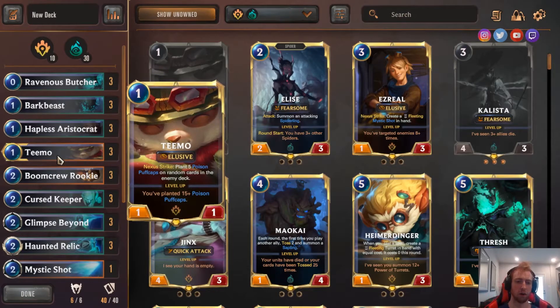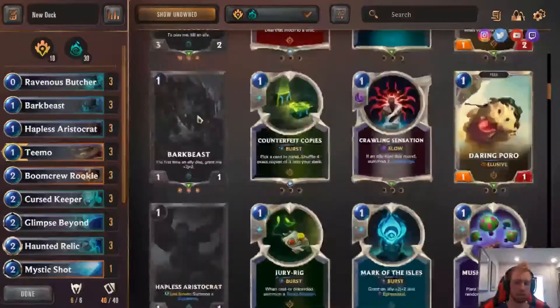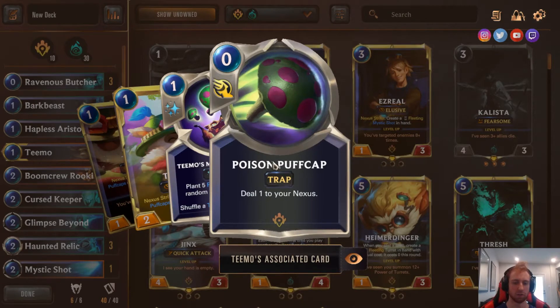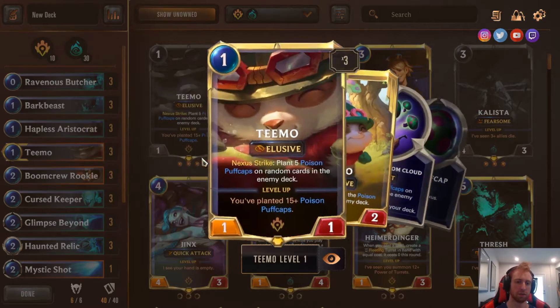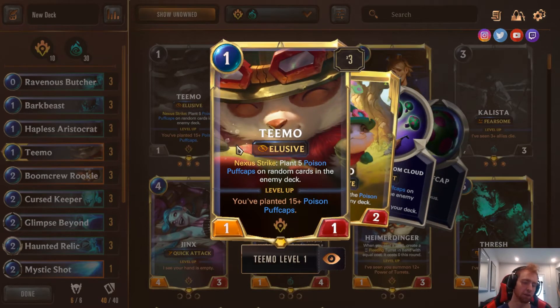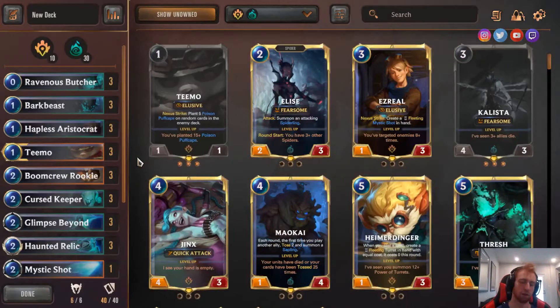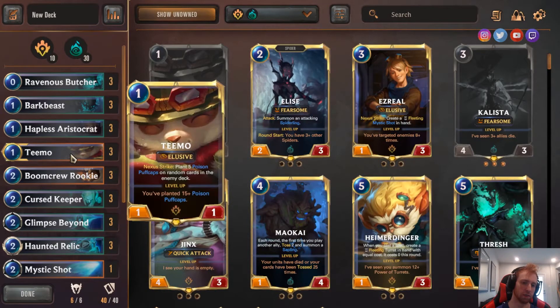Next we have Teemo. Teemo's basically just a 1-mana elusive that attacks for 1 — basically like a Daring Poro — but he puts Puff Caps in the opponent's deck. So when he hits a Nexus, he puts 5 of these in their deck, and when they draw them it deals 1 to them. You just attack with him as an elusive turn 1 — they take 1, then if they draw like 1 Mushroom in the next 5 turns, that's 2 damage off Teemo. But if they can't block an elusive or deal with him, he gets to keep attacking. If he attacks 3 times, he becomes a 2-2. So it's very easy for him to do 2-3+ damage, mainly because of the elusive keyword — he can't be blocked except by other elusive units. If they can't deal with elusive, he just keeps attacking and dealing damage.